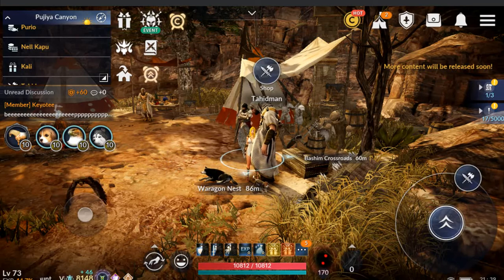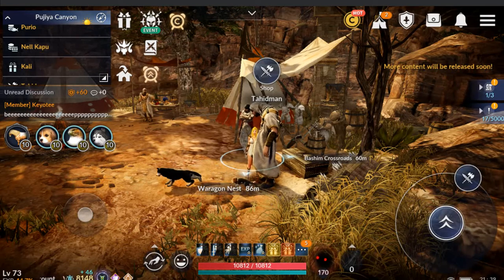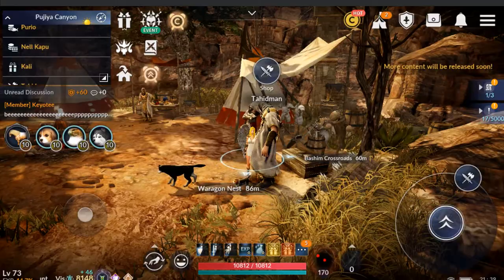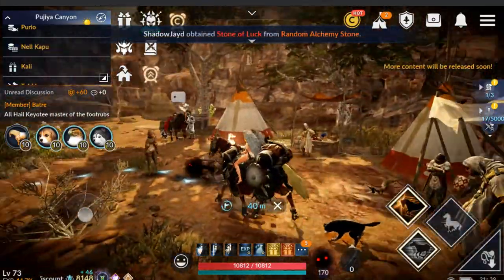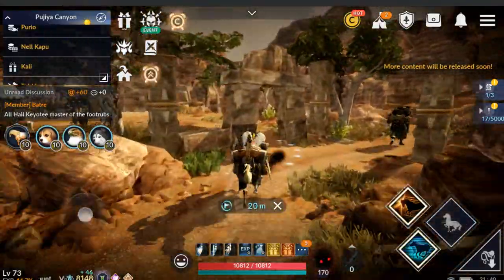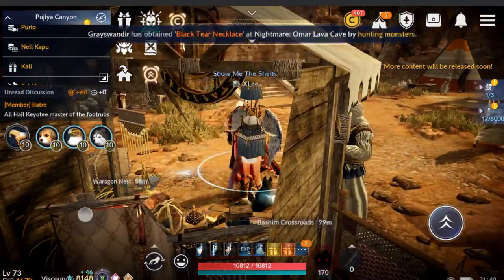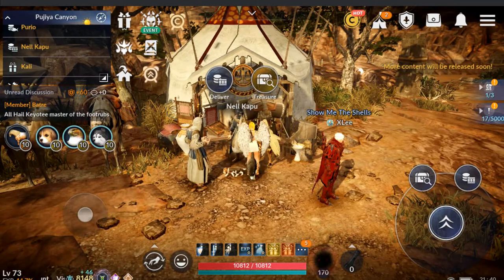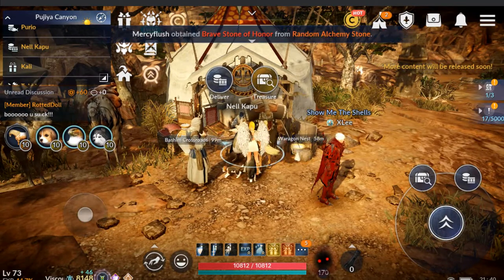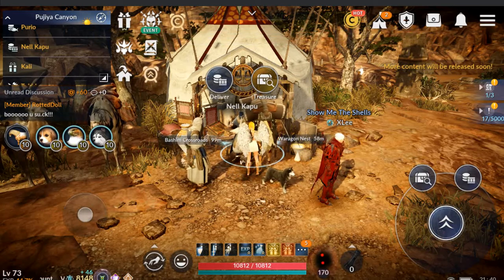In the top left corner where it says Nel Kapu and his icon, that one or the next one below it — Kali with the gift symbol — we're going to go visit those. When you're here with Nel Kapu, aside from him opening lockboxes from the merchantry, which is what the treasure icon does, there is also the delivery option. You click on that.